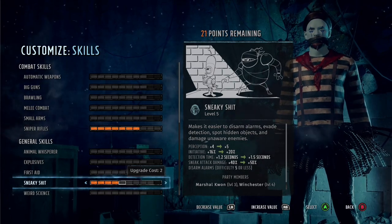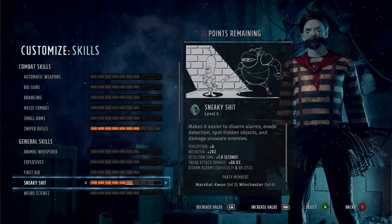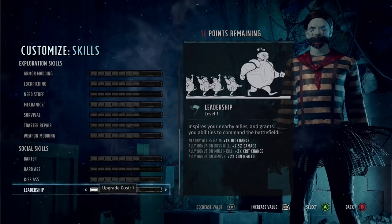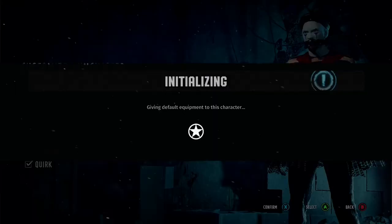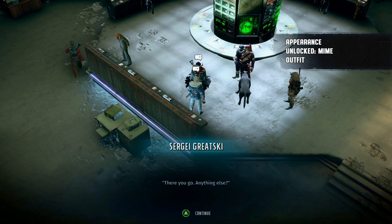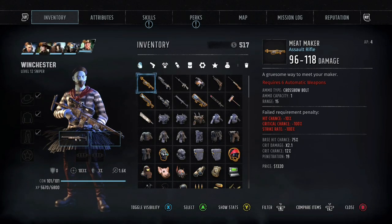I would put as many points into Sneaky Shit as you're willing to. A stealth character is really really beneficial given the number of fights in this game - if you can get that first hit on them it's just amazing. If you max Sneaky Shit, you get a perk called Lights Out that gives you 200+ damage on the first hit of the game, which is absolutely incredible. The skill itself also gives you up to 100% sneak attack damage, which is really really good.